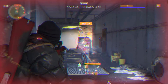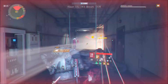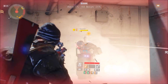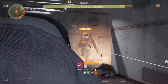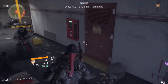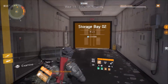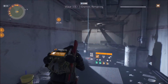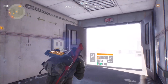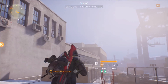I put that turret down right here in the middle so that it can shoot all the way down this hallway as well as that corner, so it kind of backs me up and I don't have to worry about what's right behind me. Those big guys are more intimidating than anything, but if you can get a couple clean shots — as you saw on that guy with the shield, he went right down. Use the shield to get your stacks up actually — shoot them right in the shield to get your stacks up, then hit them in the foot.